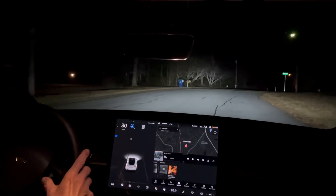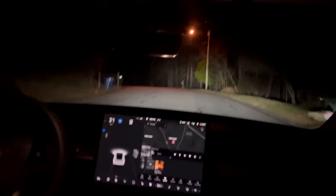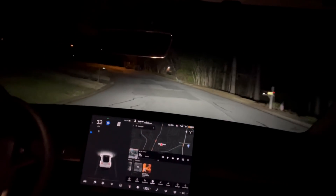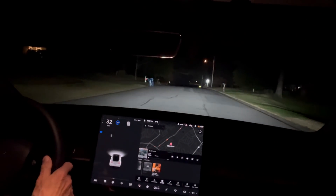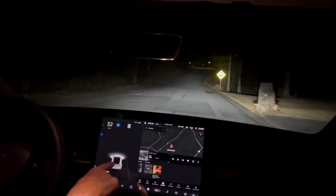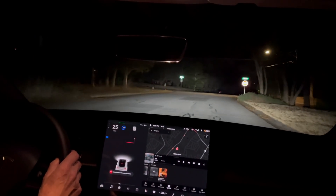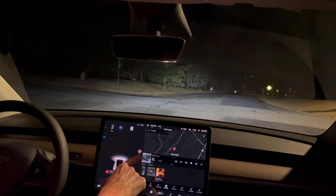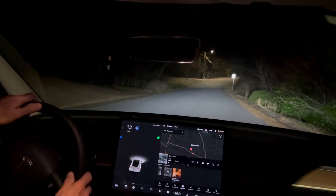I thought I set a maximum speed that it wouldn't go over but I obviously didn't. You win some you lose some. This is an unlined road and it's starting to estimate where the lines are. It didn't seem to stop at the stop sign with cruise control. If I give it a little gas and let off it should accelerate - yeah, pretty cool.